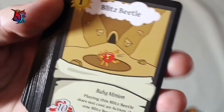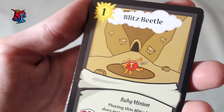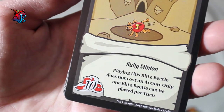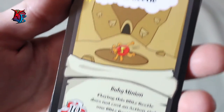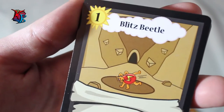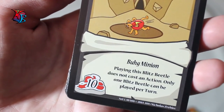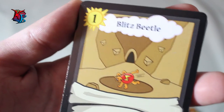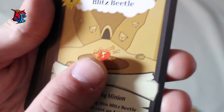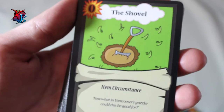Blitz Beetle is basically a variant of Bugging Beetle, but much more simple. He is a level one, 10-buffiness bug minion whose effect is that playing him does not cost an action, and only one can be played per turn. He's a tempo gainer — he doesn't provide a lot of buffiness, but that's in response to being played without costing any actions. I've seen him used in a lot of decks and he's been helpful in almost every single game I've played.